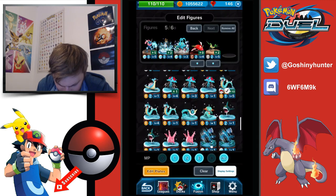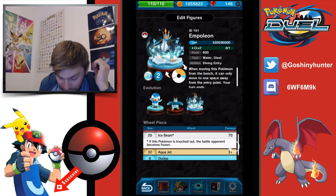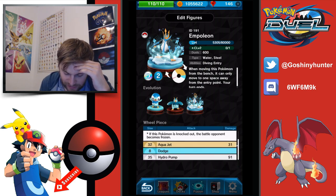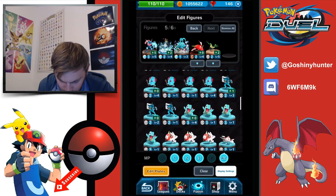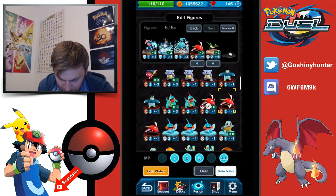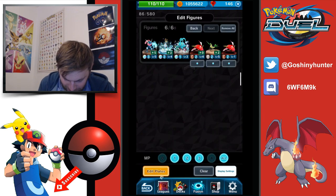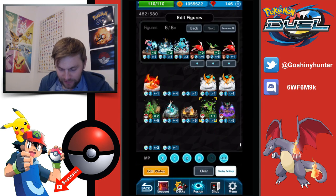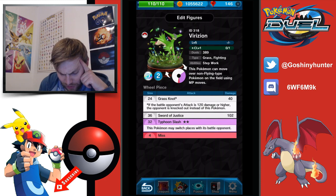I think it's got to be double Gyarados. Empoleon is going to have Hydro Pump at 111, then with Manaphy at 100 — so covered. Ice Beam at 110, Aquajet will be 71 but it's a yellow disc — it's going to be so strong. So tempted for two Magikarp — I think they're too powerful. Plus 20 MP. I do also have other options outside of water and ground, and I still think this guy is viable — he's got Grass Knot which covers against all those big attacks, and Typhoon Slash, and Sword of Justice.